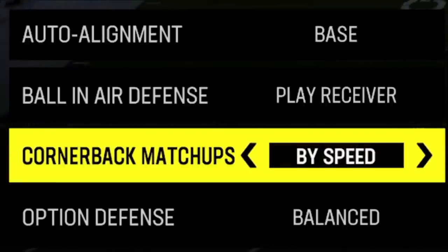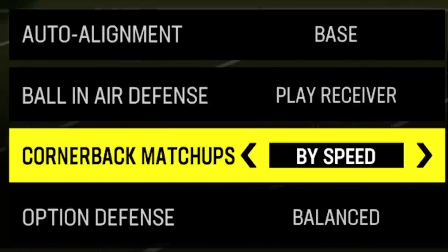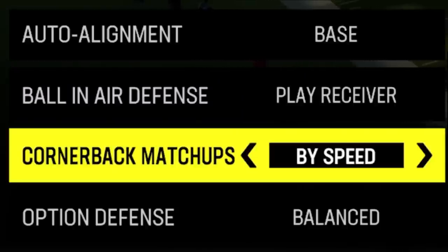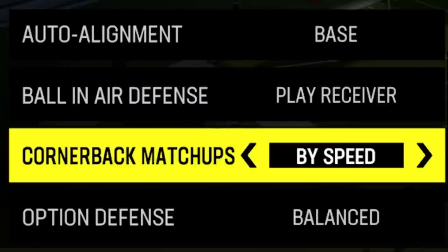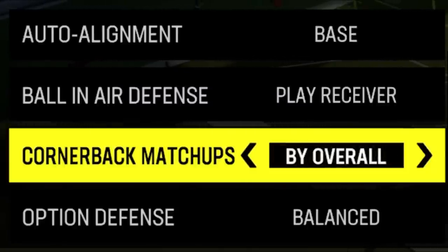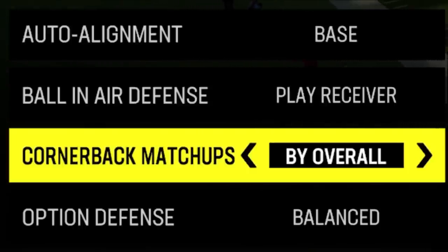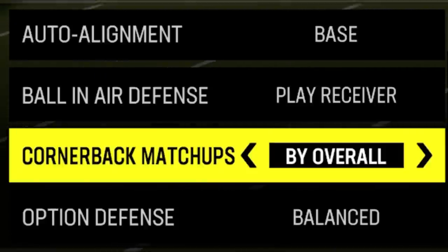If you go by speed, say you're getting cooked on streaks by Tyreek Hill, it's not necessarily going to fix that when it comes to shorter routes — it might help over the top, but if you have a lower-rated faster cornerback matched up with Tyreek Hill, he's going to get cooked everywhere else over the field. So I go by overall until I see a point that it's not sustainable, which typically doesn't happen because with Tyreek Hill you're not necessarily going to get cooked over the top as long as you're playing a coverage that gives enough cushion.